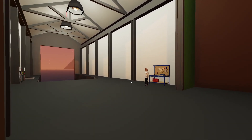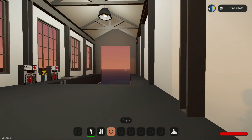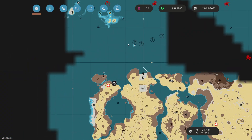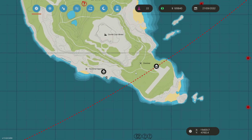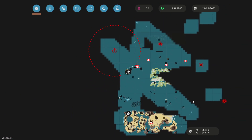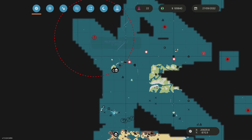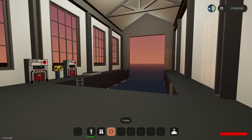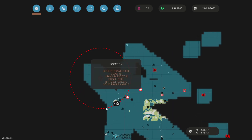We are back in hardcore career mode in Stormworks and today we're actually going to be traveling back to our other island in order to start building a jet plane. I haven't actually ever built a jet plane in career mode, at least I don't think so. This jet plane will allow us to fly around and unlock a bunch of places. I'm not sure whether it'll be a sea jet plane or a land jet plane, but we'll figure it out once we get there. Let's go ahead and spawn in our boat and get to our base.